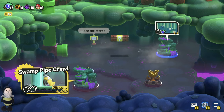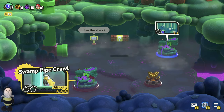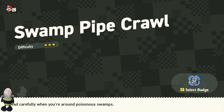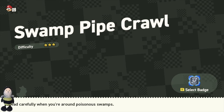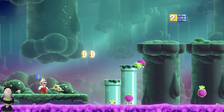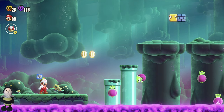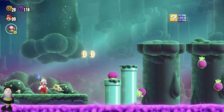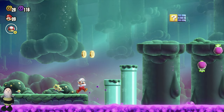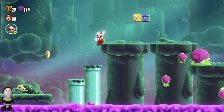Swamp Pipe Crawl. It doesn't rhyme, but all right. I should instantly get a power up when I get in here, because I should start as a big boy, not as small. Oh look, I still have my power up from last time. That's helpful. Oh, that guy's big — watch out.